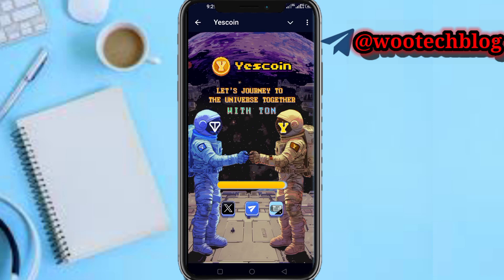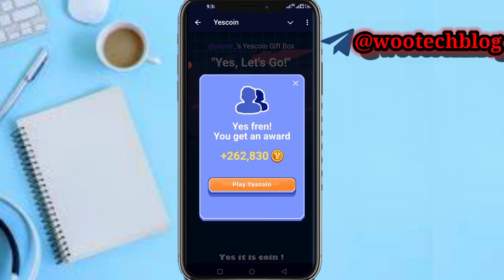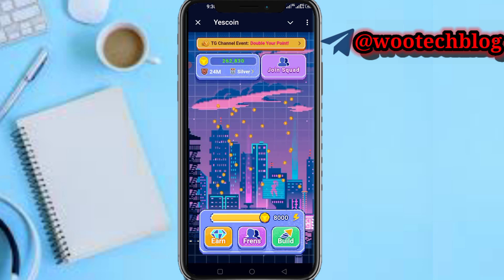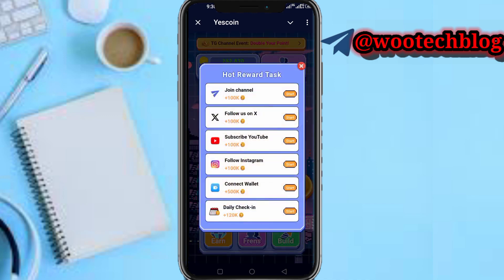After tapping on it, proceed to continue on Telegram. The Escoin bot will now proceed to load. Tap on Open, and you'll get a reward of tap-on players coin. As you can see, you can complete all these tasks to earn all these specified rewards.